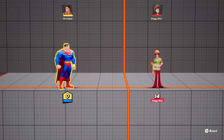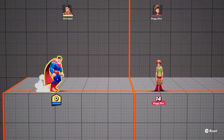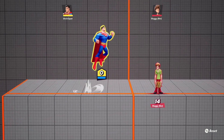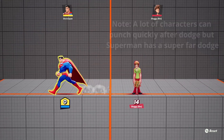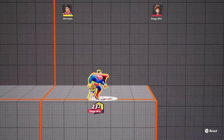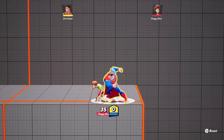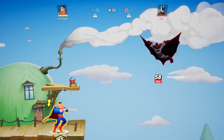Tip number two: continue pressure with fair. Use your dodges to continue pressure with fair — this is gonna beef up your edge guarding game tremendously. You're gonna be playing defense on the ledge, catching your opponent by surprise. Superman is the only character who can move that quickly after dodging — he can dodge and punch instantly, dodge, throw out a fair, dodge off stage and throw out a fair. That's going to throw a lot of people off guard when you're getting them off stage.